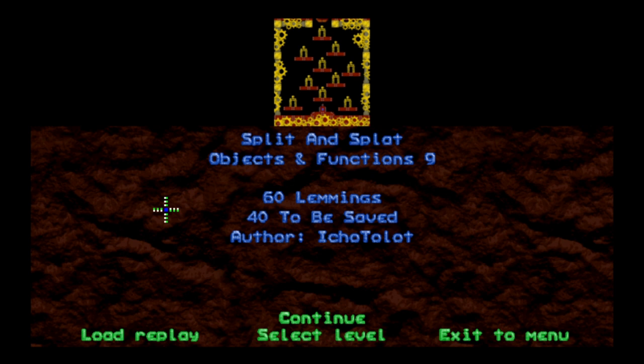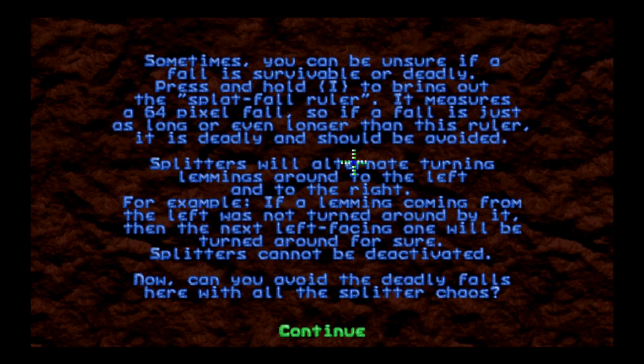Next up is Split and Splat — 60 Lemmings, got to save 40. So there's probably going to be some death happening here, since the minimum we have to save is two-thirds of the Lemmings. Sometimes you can be unsure if a fall is survivable or deadly. Press and hold I to bring out the Splat Fall Ruler — it measures a 64 pixel fall. So if a fall is just as long or even longer than this ruler, it is deadly and you should avoid it. Splitters will alternate turning Lemmings around to the right, left, and right — that's an object, not a skill. We're in the objects and functions rating.